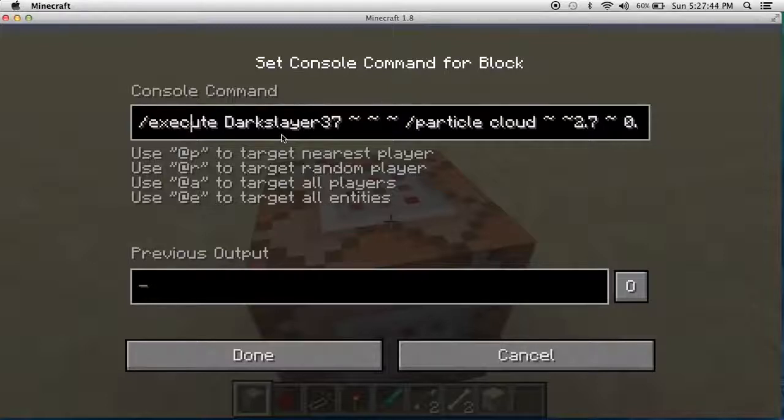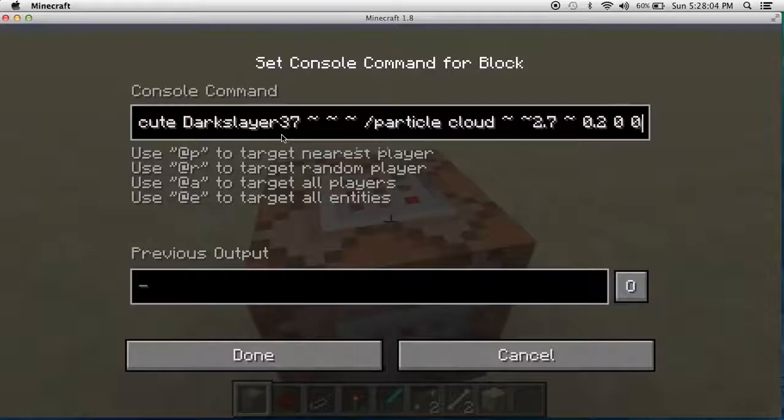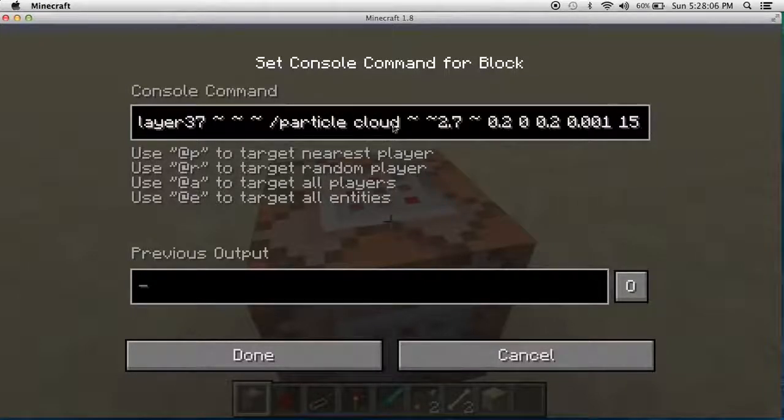Execute your player name — be sure to put those — then slash particle. It can be a cloud or any other kind of particle; the link to all the particles will be in the description below as well. You want to put these values: this is the height of what you want to put it at. This right here makes it not want to go anywhere, and this shows how many particles you want.